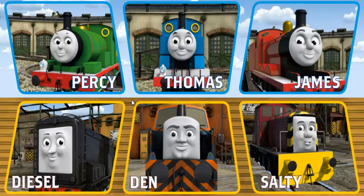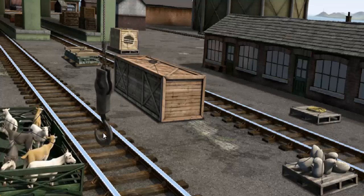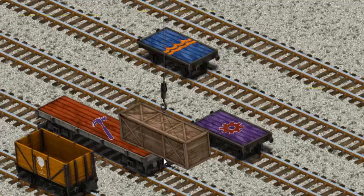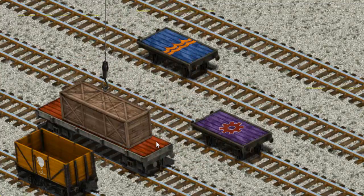It's a busy day at Brendam Docks. Thomas and his friends have many deliveries to make. Choose who will make the next delivery. Diesel must deliver the very long crate to Knapford Station. Help Cranky find the very long crate. You found it! Let's lift and load. Now the cargo must be loaded. Show Cranky where the red flatbed with the picture of a purple hammer is. That's it!